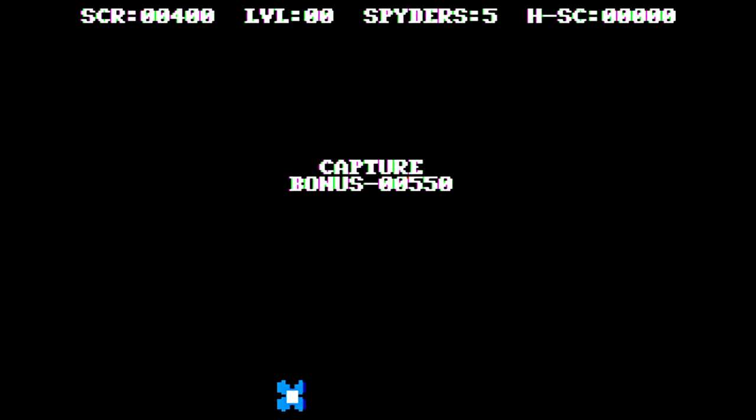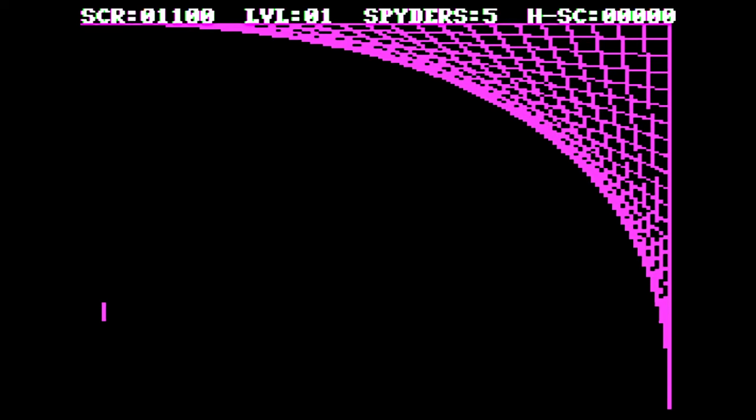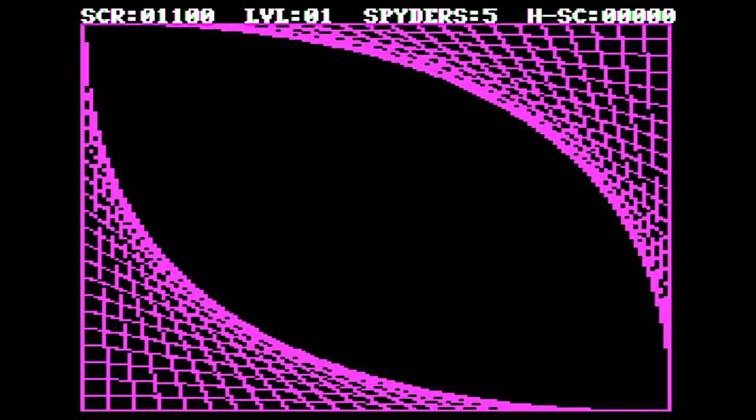The back cover doesn't have the point values for bundling versus blasting, though. So maybe you could write that on there if you want. The keyboard controls are left, right, AZ, but I'm using a joystick here — because you get more directions, you know?